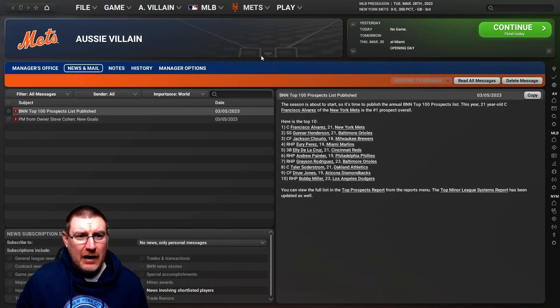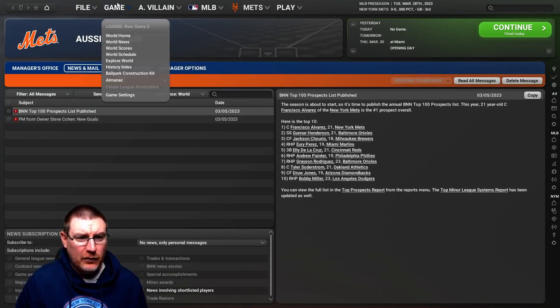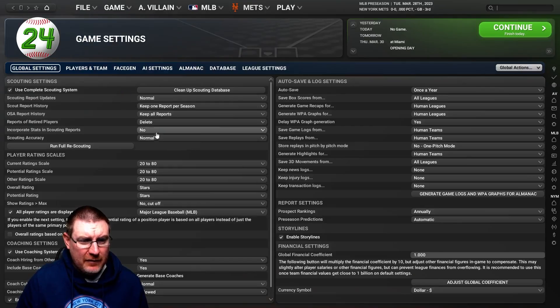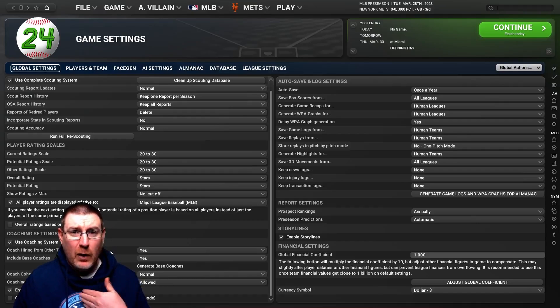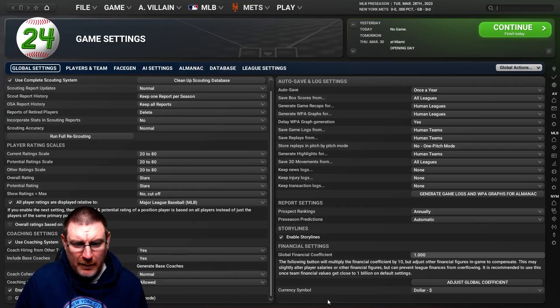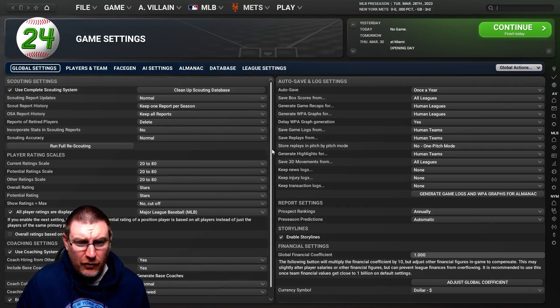If you want to start customizing the game, this is where I say although it's overwhelming, you can make it a little bit easier for yourself. Go to Game and then Game Settings — it'll bring up this screen. It's worth taking a little bit of time to read around it and see what you want to do. You can disable owner goals, turn off the impact of coaching, and toggle whether coaches can be hired away from your team. You can turn all these sorts of things off so it makes it a little bit easier to get the hang of the game before going into a more hardcore mode.